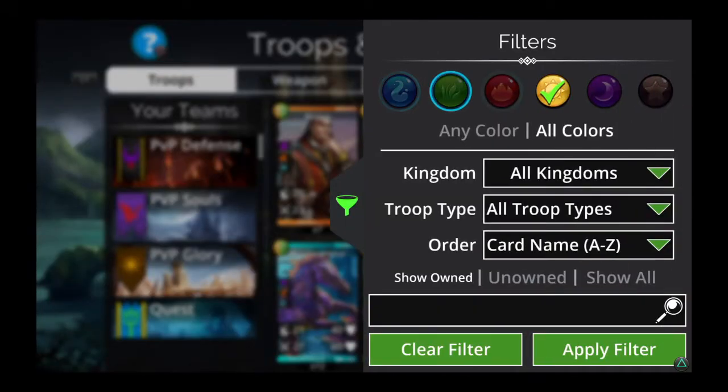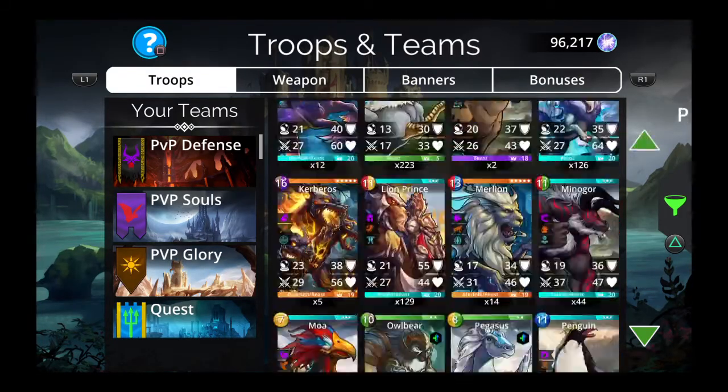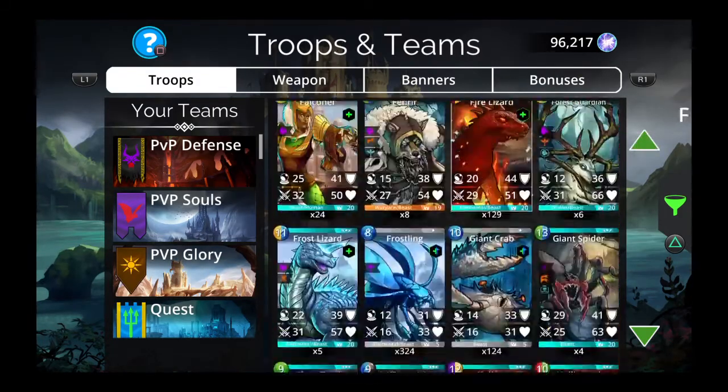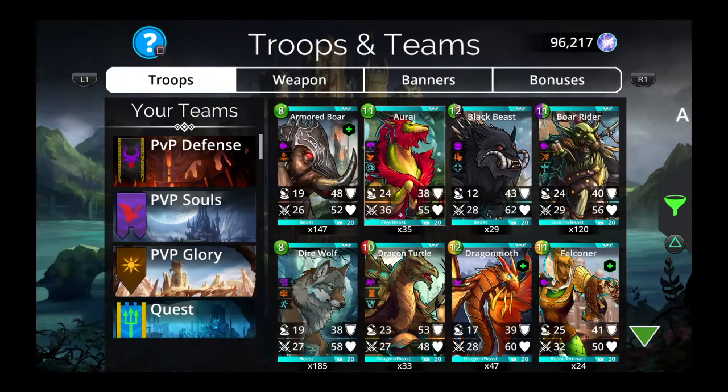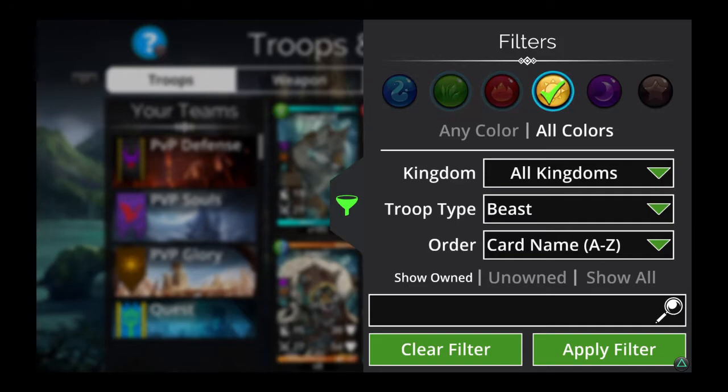Forest Guardian works well with all beasts. But for the purposes of Guild Wars, we're just going to focus on beasts that share his color — green beasts and yellow beasts.